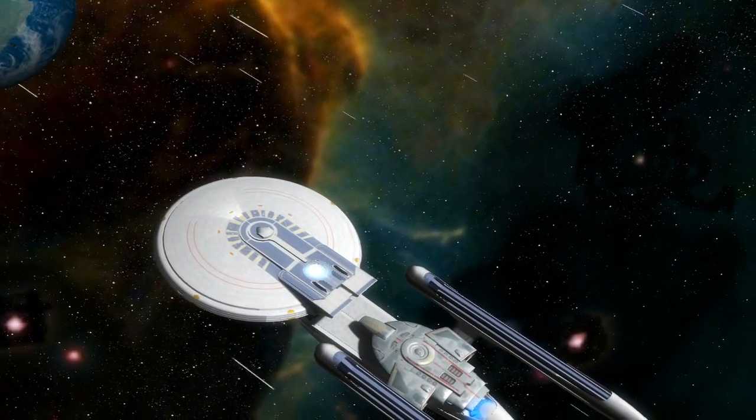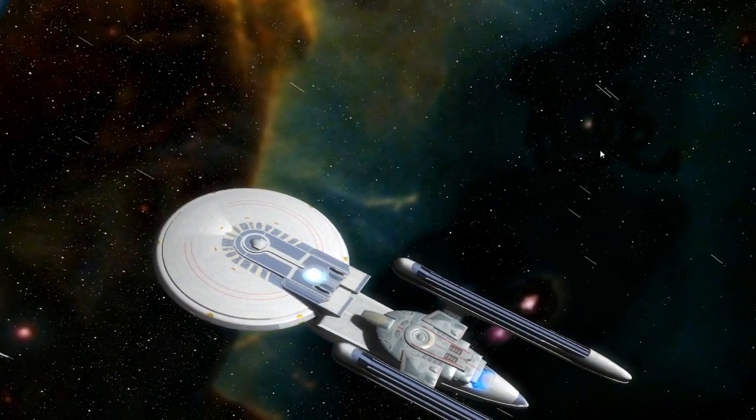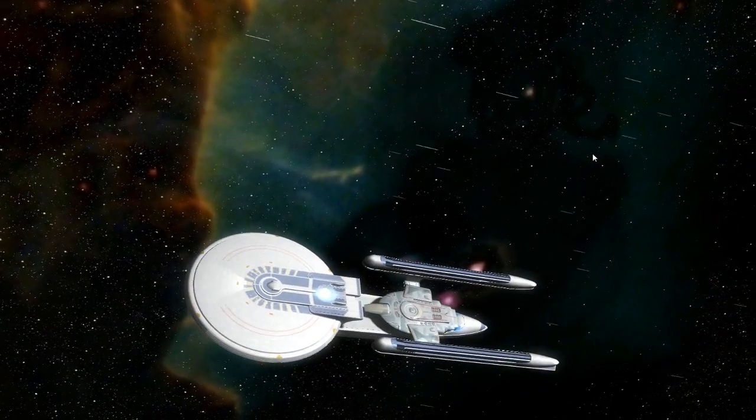Any of you eGlide viewers out there will see that there's a Defiant docked to our Excelsior. That's pretty cool, so let me show you how we've done that.